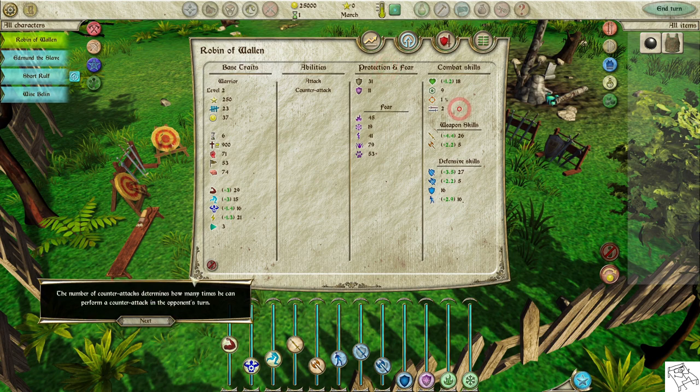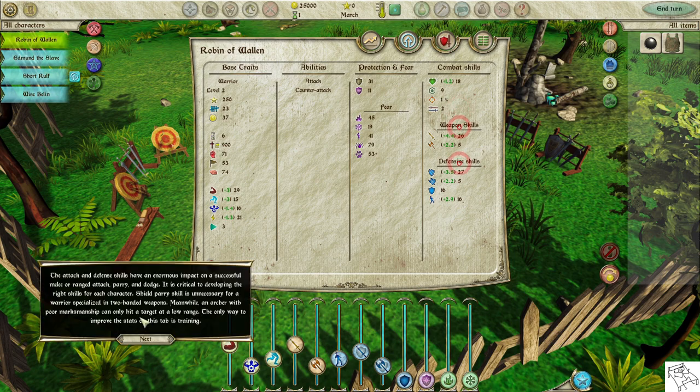The number of counterattacks determines how many times a character can counterattack in the opponent's turn. The attack and defense skills have an enormous impact on successful melee or ranged attacks, parry, and dodge. It is critical to develop the right skills for each character. Shield parry skill is unnecessary for a warrior specialized in two-handed weapons, while an archer with poor marksmanship can only hit targets at low range. The only way to improve the stats on this tab is training.